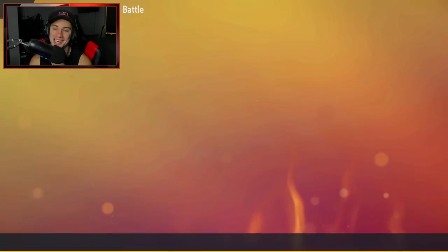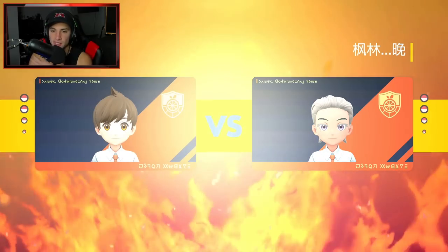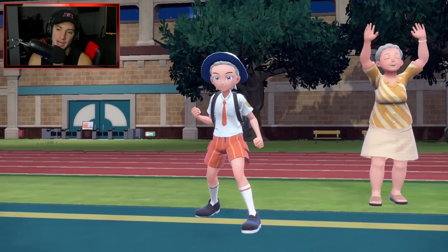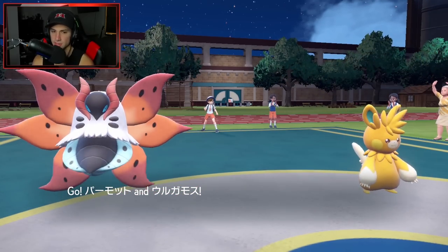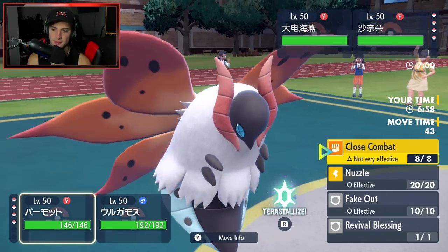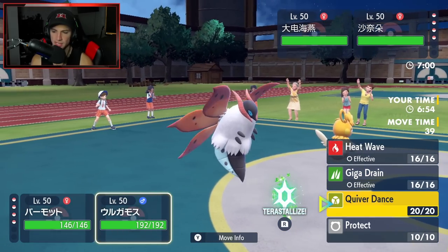Locking in the team. Palmat is super cool — usually when I run Palmat I like Volt Switch so I can Fake Out and then Volt Switch out to save my Revival Blessing Pokemon for another turn, but I really like this Pokemon either as a front-end or back-end pick. They end up leading Gardevoir and Kilowattrel. I feel like Fake Out has to come onto Gardevoir, and we should Quiver Dance with Volcarona — that's our window.